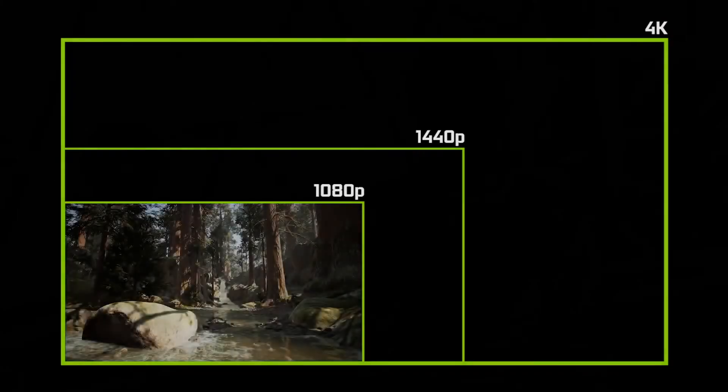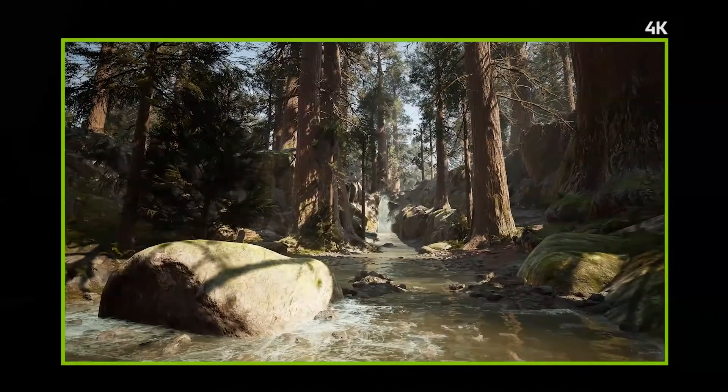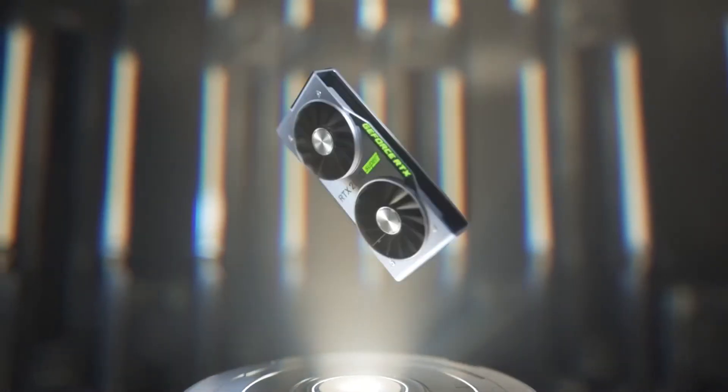We've also drastically increased the maximum upscaling ratio. We can now render an image at 1080p and DLSS will generate a beautiful looking 4K image for you. In addition, we've made the neural network run twice as fast by utilizing the tensor cores more efficiently, and as a result you can now use DLSS across all RTX GPUs and all resolutions.